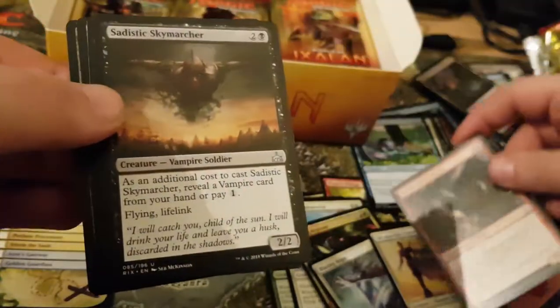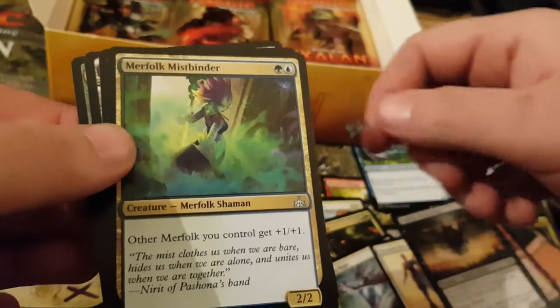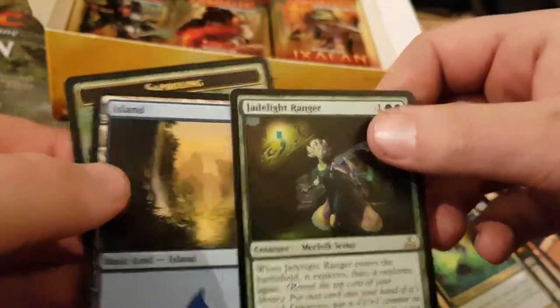Mine is Kneel the Tooth Raptor. Sadistic Sky Marcher. Merfolk Mistbender — very nice. And my rare is Jade Lime Ranger, which is very surprising and really powerful.